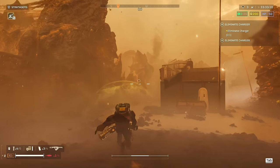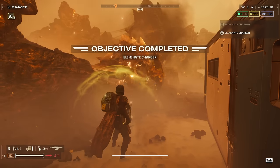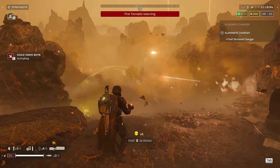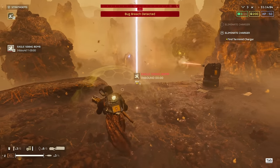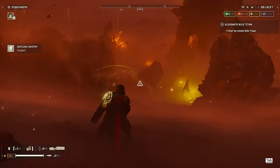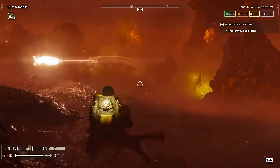Let's take a look at another. You can even use it to demonstrate that the 500 kilo bomb strike is completely broken. The stun grenade and flamethrower trivialize chargers more than the unnerfed railgun ever did, and it only gets better from here.